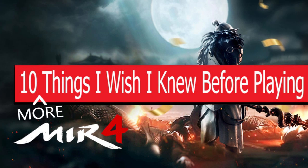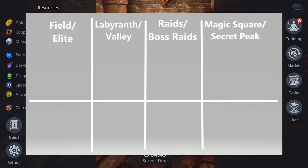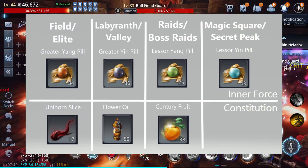Number 1. Certain items for upgrading your character can be farmed in specific areas. Ying and Yang pills will help train your inner force, while unihorn slices, flour oil, and sentry food are essential to grow your constitution.